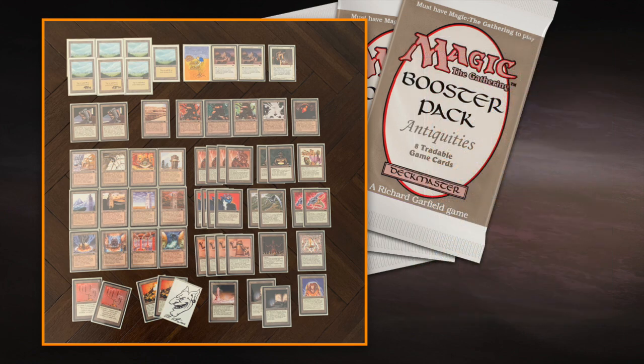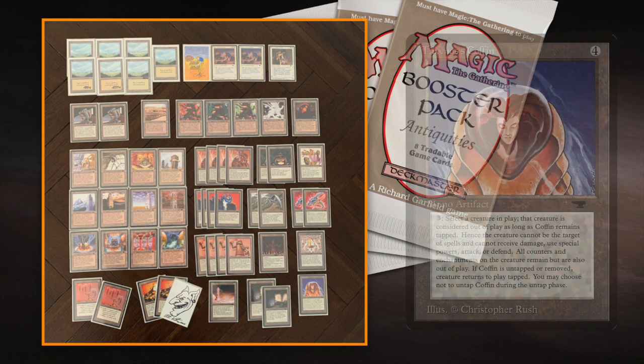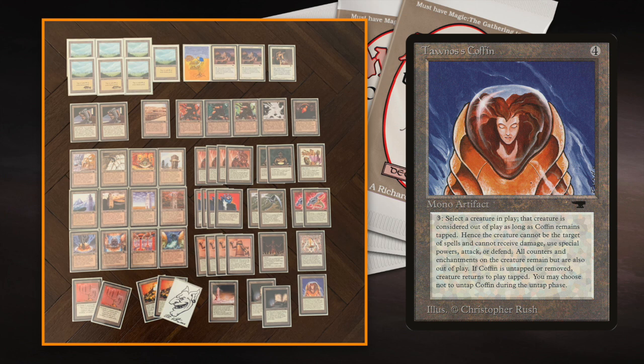I'm also playing with Tawnos' Coffin — four to cast, three and tap — and you can take any creature and put it in the coffin, exiled from play as long as the coffin stays tapped. If the coffin gets destroyed, the creature returns tapped. During my untap phase I can choose to untap the coffin and the creature comes back. When it comes back, all triggers fire again — so a Trike with three counters returns with three more, giving six counters total. The same works with Clockwork Avian and Tetravus.